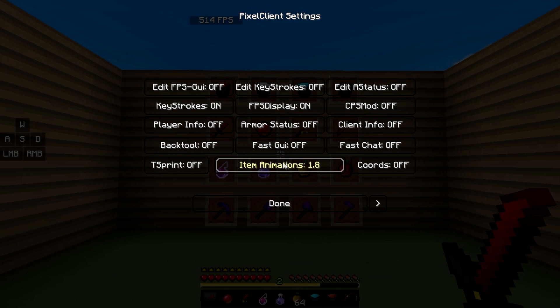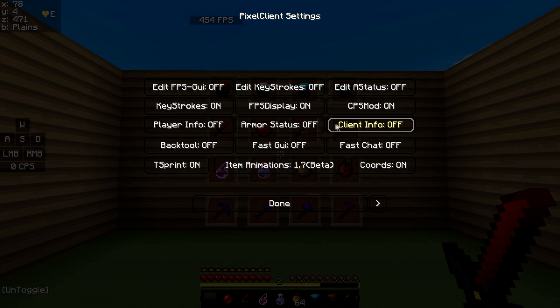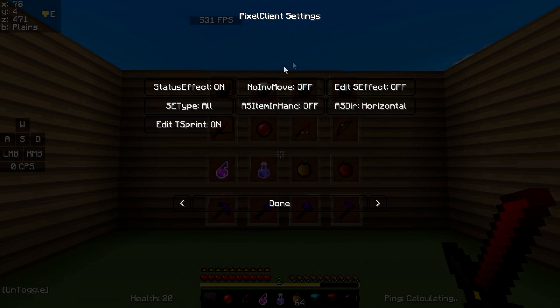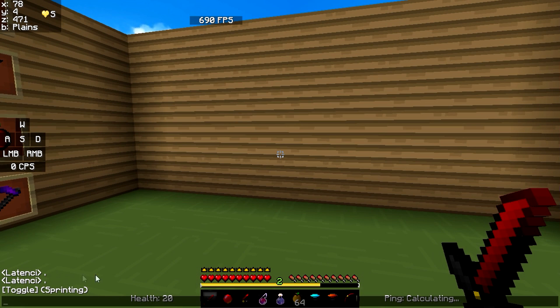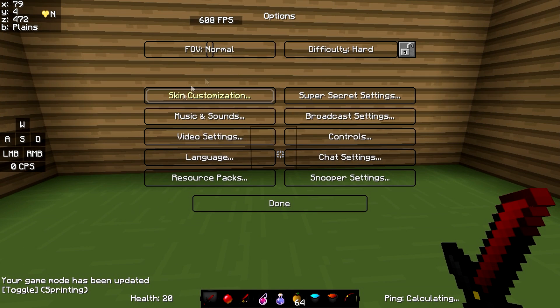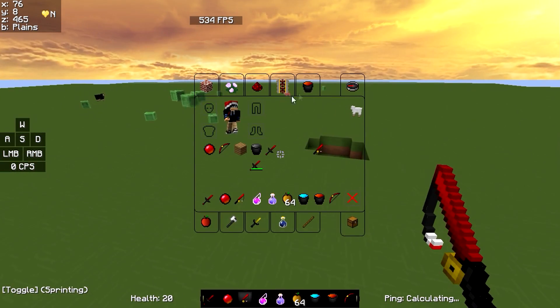So you've got keystrokes, FPS display, and over here you can change if you want 1.8 animations or 1.7. There's also Title Sprint and Status Effect — the basics. There's also this cool thing called Client Info: if you turn this on, it will tell you your health and also your ping — though obviously I'm not on a server right now so I can't see my ping. Right here it fixes a 1.8 inventory glitch, so you might want to turn this on. And there are these two things I've never seen before: if you turn this on, the gray background actually goes away, and it's the same thing for the chat. So if you type something, there won't be a background. And I find this really useful because if you're in your Options and a player is coming at you, you'll be able to know exactly when they're coming.